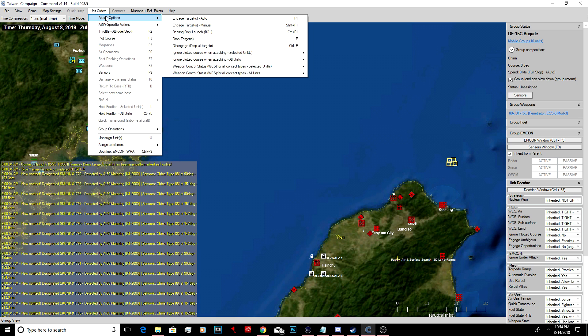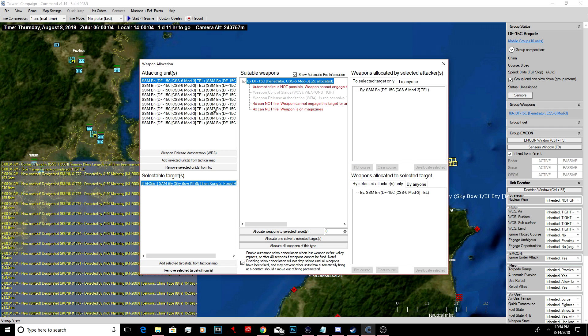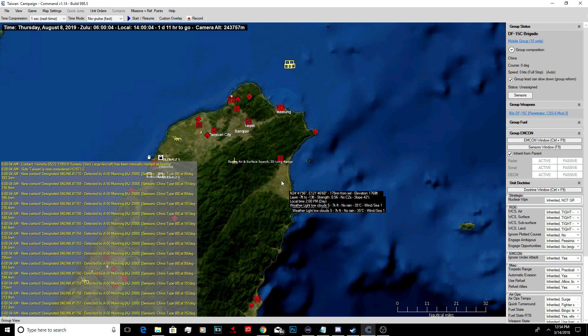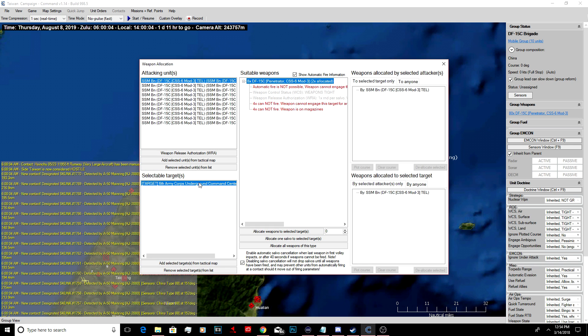Manual attack is Shift F1. Shift F1. We'll take out some of these Sky Bows. Two. We'll take out this command structure here with these. All four of them.